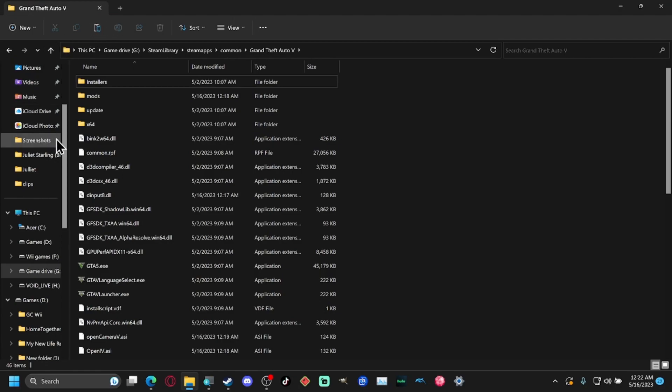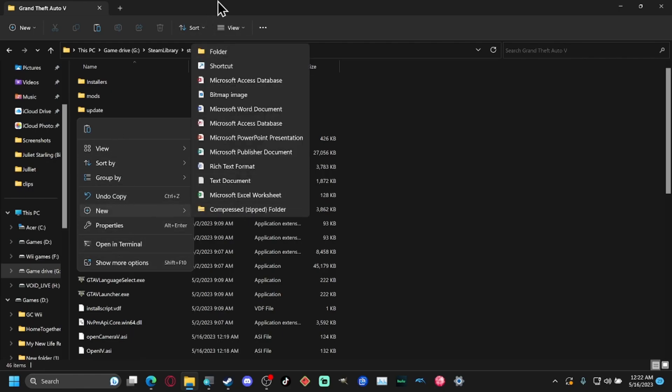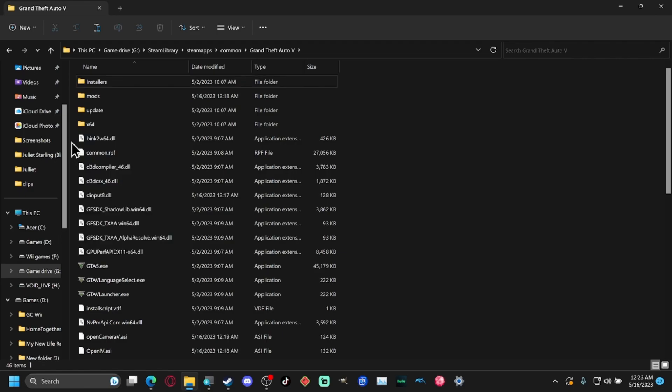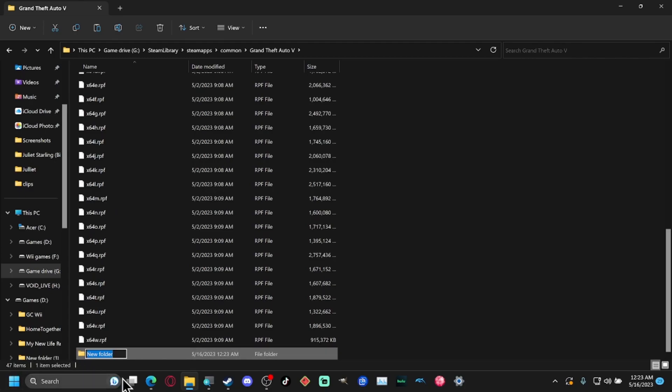Now find an empty spot in the folder, right-click, go to New, and create a new folder — give it a name. Then find your ScriptHook folder. To make things easier, open up a new tab and go to the Desktop. I have a folder called Stuff where I keep my GTA tools and mod content.